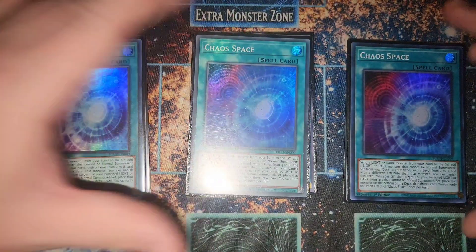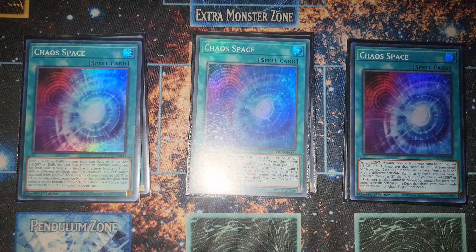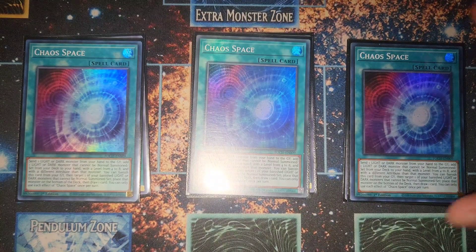We also have three Chaos Space. It searches out your Judgment Dragon first, and then can search all your chaos monsters. It has a cool callback ability where you target one of your banished Lights or Darks, place it on the bottom of your deck, and then draw one card — a nice little recycling ability.